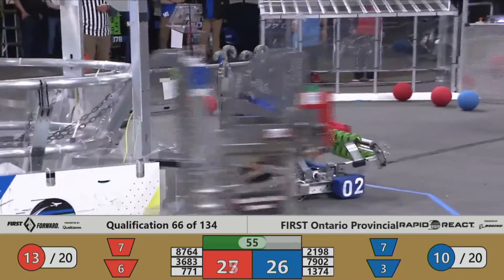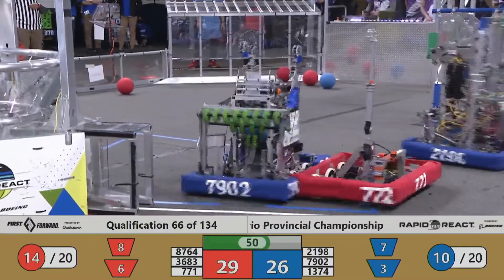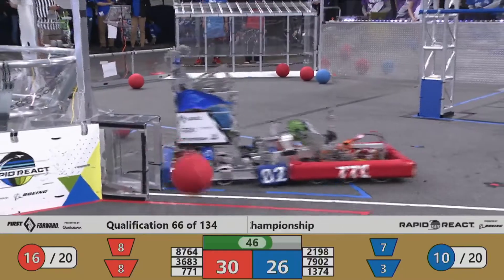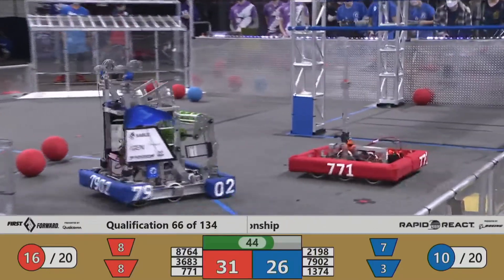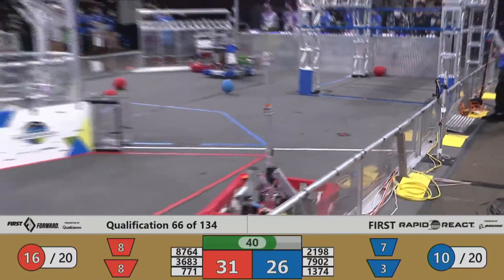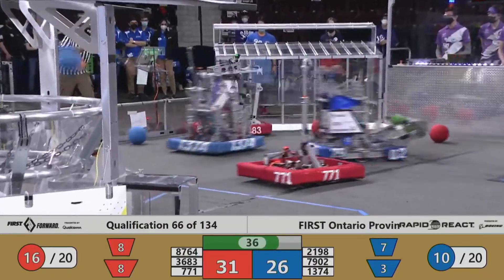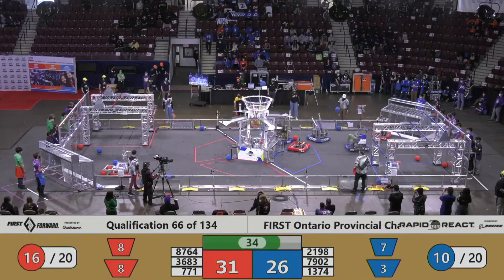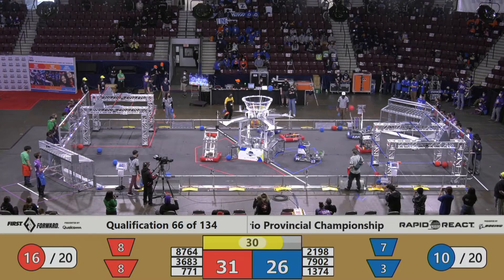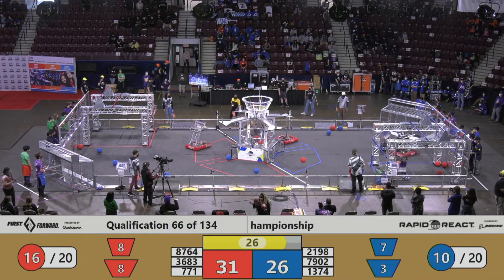The score is very close. There's less than a minute left. We are at 27-26. This is going to come down to the hangs once more folks, and we're getting dangerously close to that end game. These teams are trying to score a last couple more before it's time to go hang out in their own zones. 8764 are coming back to score into the low hub. 771 moving around between these three blue robots trying to get in all of their ways at the same time, playing good defense.